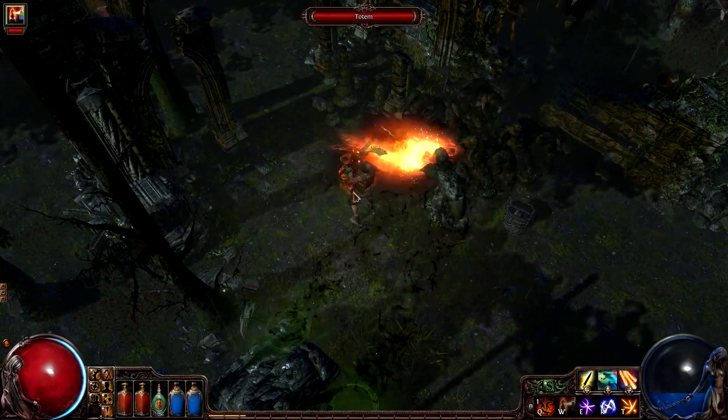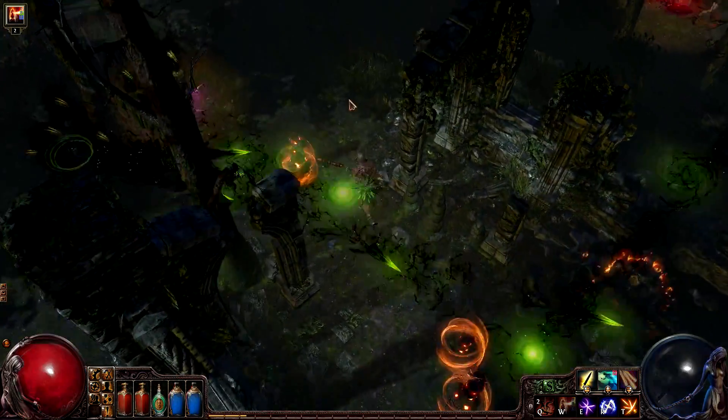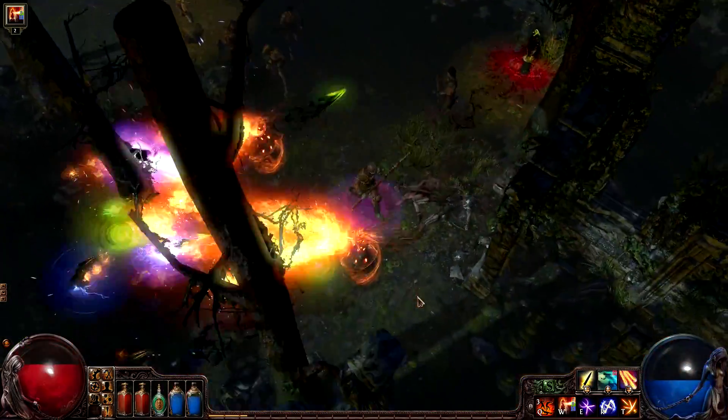Hi, I'm Chris Wilson from Grinding Gear Games. Each week we make a video about an interesting Path of Exile character build that a player has sent to us. This is the 13th video in the series, and features a level 65 Templar called Land of the Damned, who has been built using the Flame Totem skill.